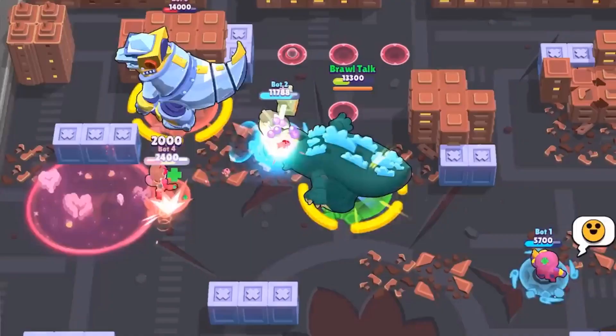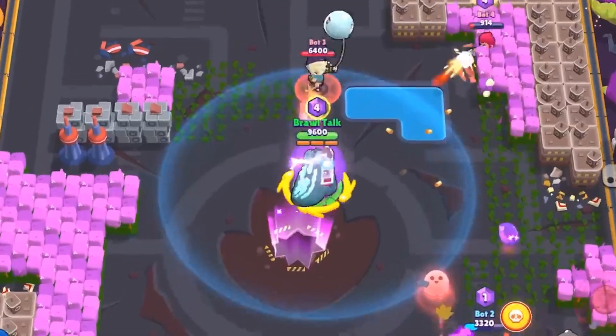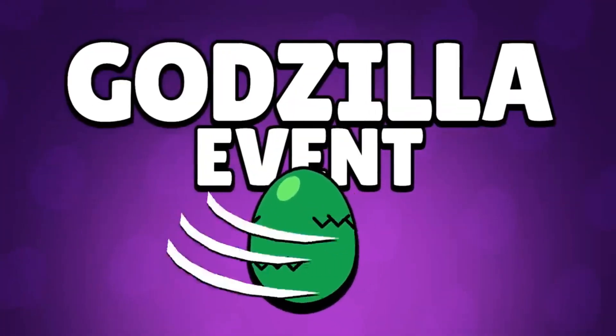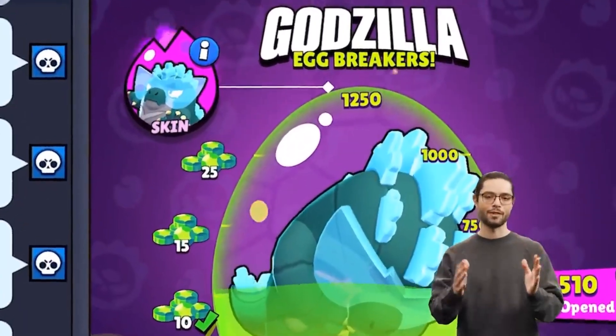Brawl Stars and Godzilla are teaming up for a monstrous event! If you and your club follow these steps, you will get a Hyper Charge skin for free! You can only get this skin if you're in a club with a lot of members that are playing every day. If you're not in a club, join one!